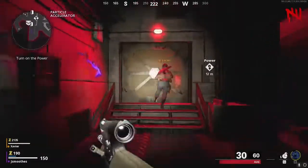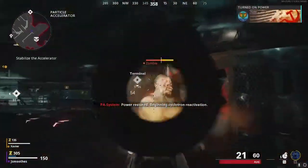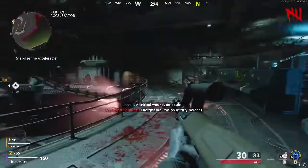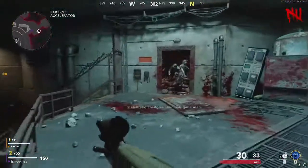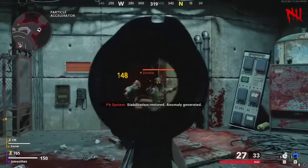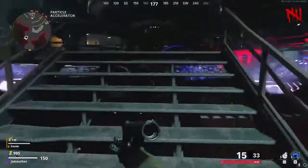The first step is to turn on the power. Power is located in the particle accelerator room downstairs. Once the power is on, it is then time to get the Pack-a-Punch machine rolling. These two terminals are going to pop up and show you exactly where they are on your map — run up to them and interact with both of them. An anomaly is going to appear in the particle accelerator right where Pack-a-Punch should be.